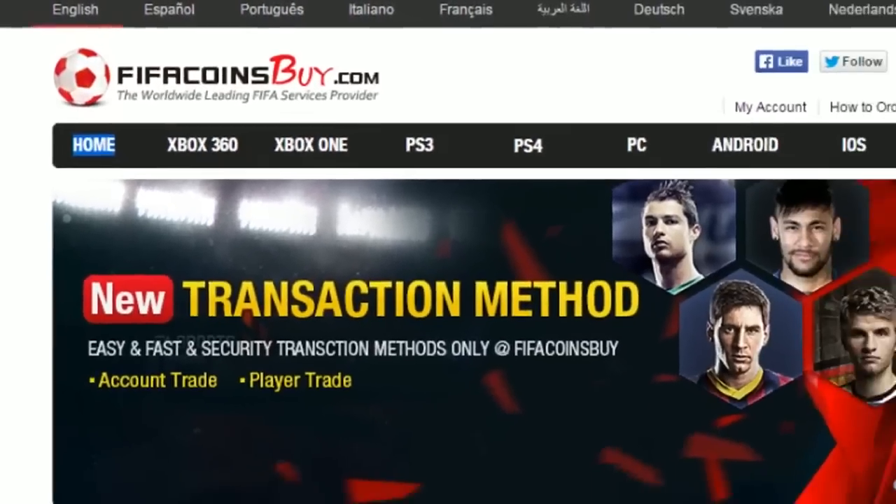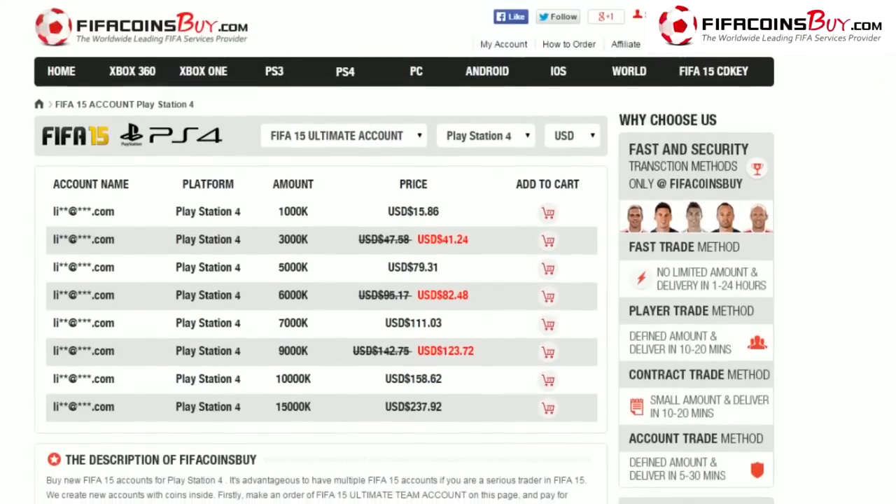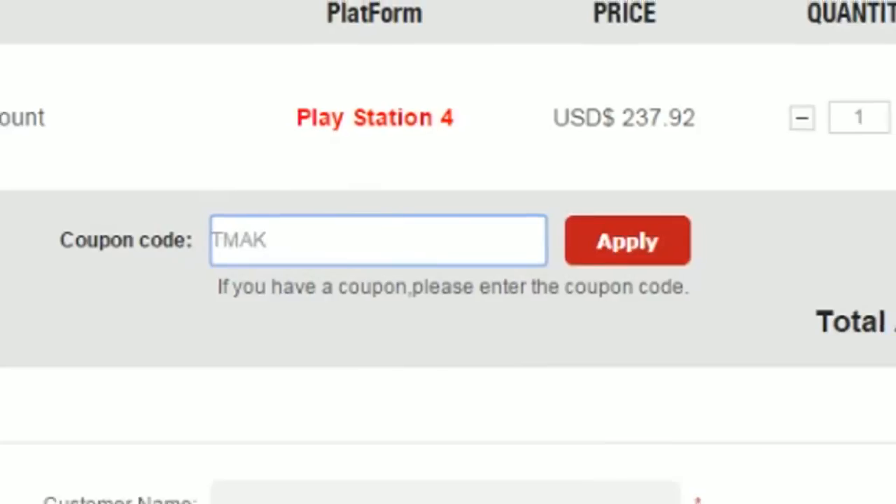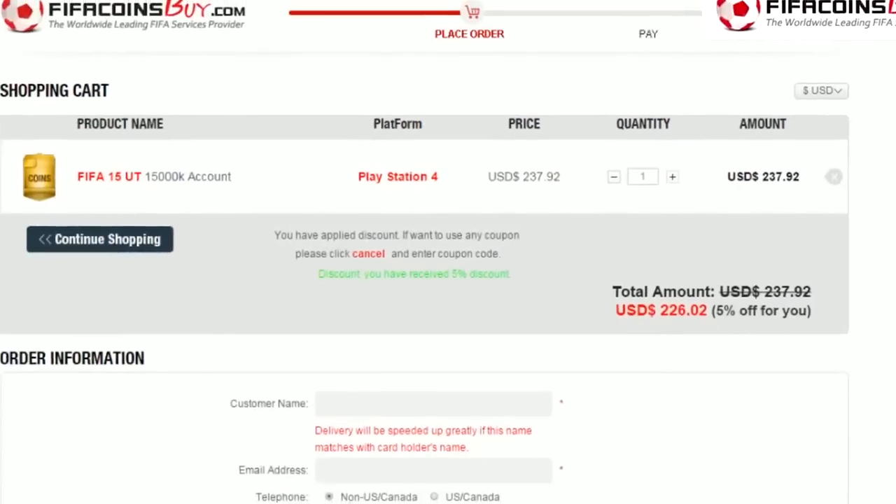If you're looking for a place to buy cheap FUT coins, check out FIFA coinsbuy.com. They have Xbox coins, PlayStation coins — that's where I get my coins. Make sure you use the code T-Mac for 5% off at checkout.